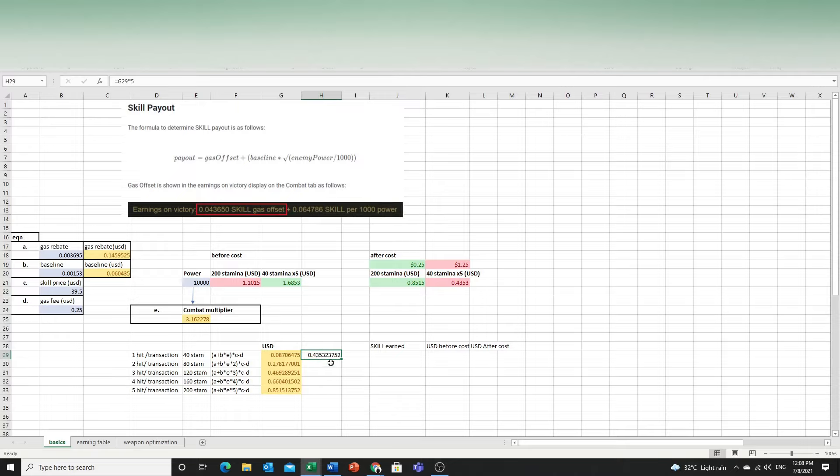For a level 31 character at 200 stamina you earn about 40 cents every 16 hours — that's very little. But if you do five hits at one go you almost double your earnings. The earnings are very marginal so we need to save every cent. You can earn twice as much by sending 200 stamina at once because you save on gas transaction costs.